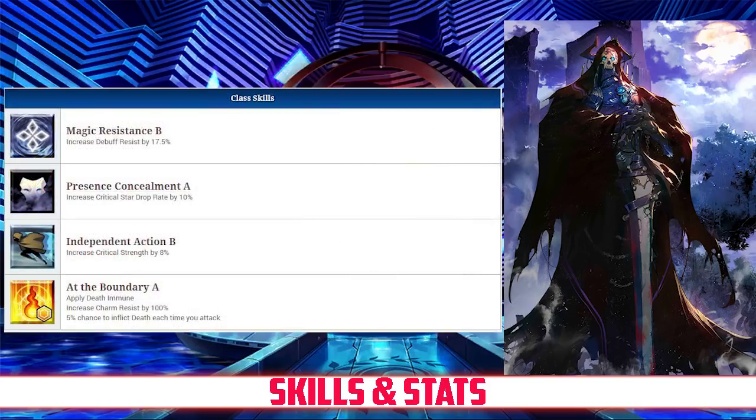King Hassan has Magic Resistance Rank B, which increases his debuff resist by 17.5%, and Presence Concealment Rank A, which increases his crit star drop rate by 10%.